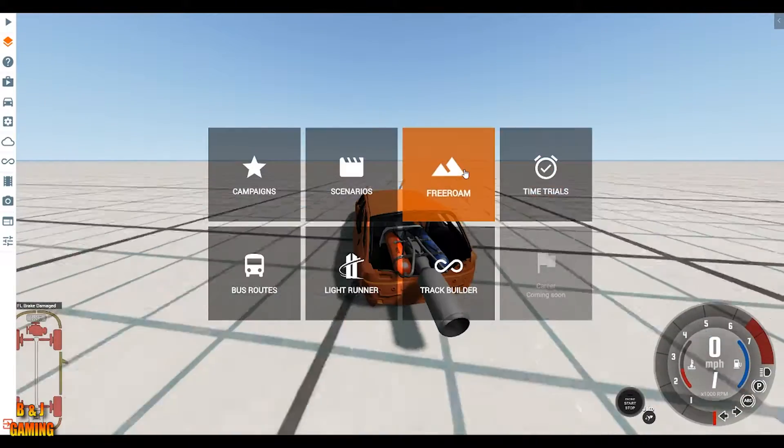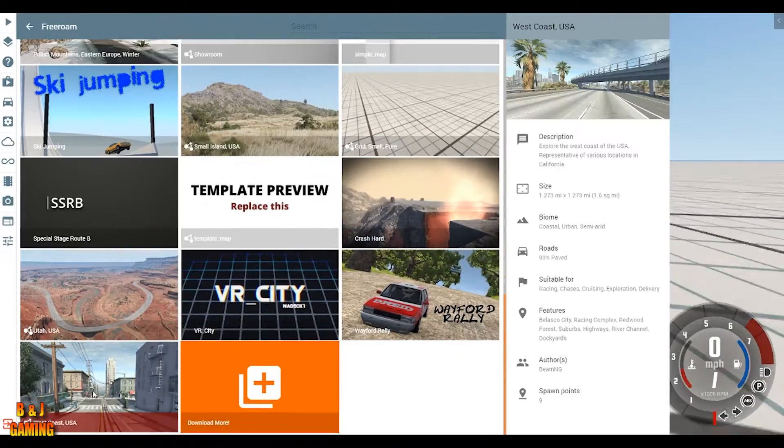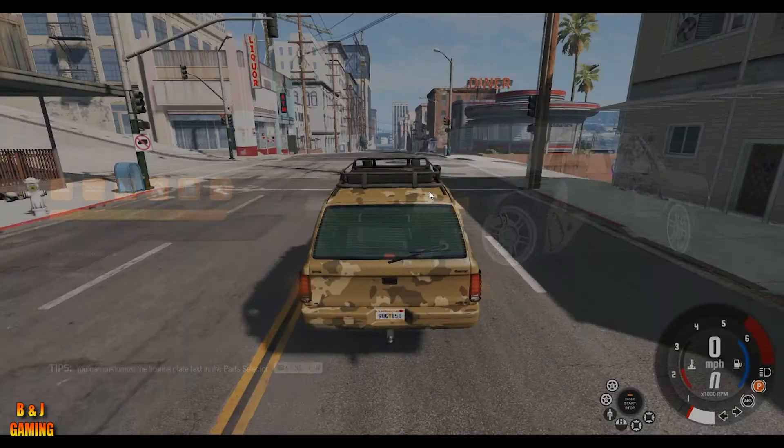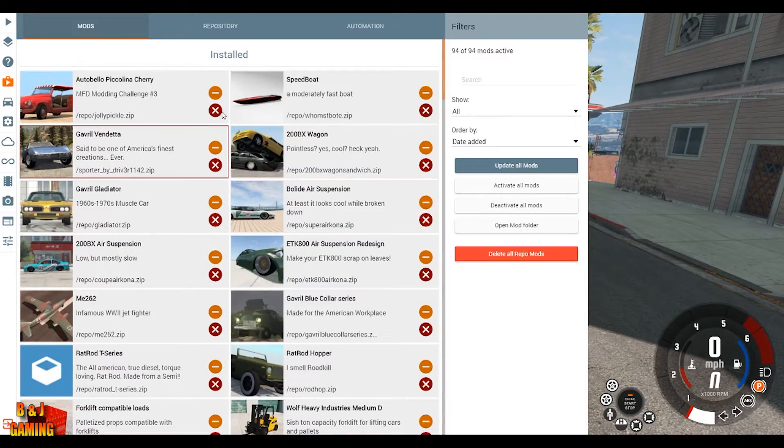So now let's actually head over to West Coast USA to show you guys the new boat. I actually forgot some of the stuff, so you might see some of the mods we downloaded. We're here — let's also try that station wagon in the city. The orange one? Right, the orange one. First, let's actually check the mods.